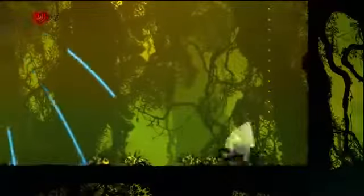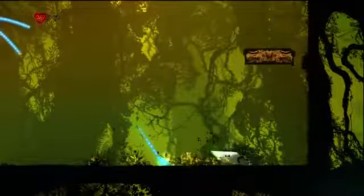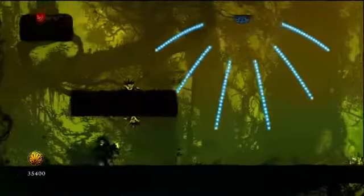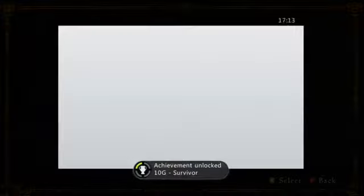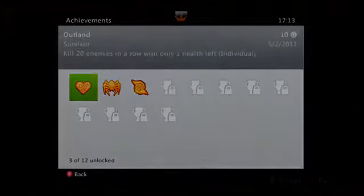If you're having trouble getting it here, another really good spot is during the first boss fight against the golem, which is actually quite simple. He keeps spawning beetle things that die in about two hits, so you can just farm kills there as long as you don't get hit. I drop down the elevator shaft toward the bottom of the level, kill the last enemy, and unlock Survivor for 10 gamerscore — killed 20 enemies in a row with one health left. When it says 'individual,' that means single player only; if it says 'general,' you can do it in co-op.